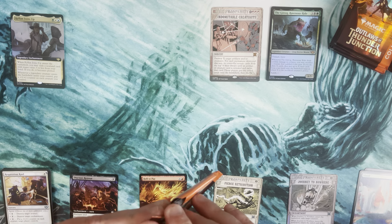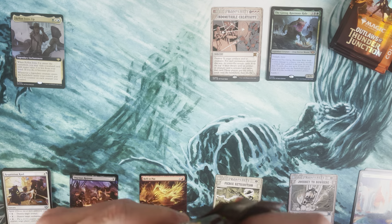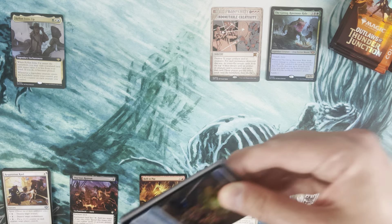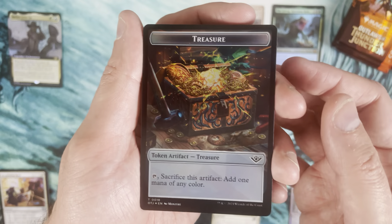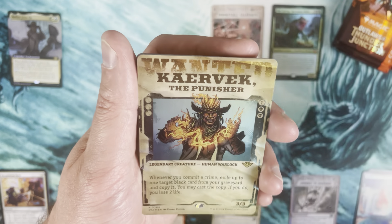Decent first pack with double mythic, including Indomitable Creativity. I think Archive Trap and Mana Drain are kind of the early favorites for value in the Breaking News. What do we got here? A wanted poster card!